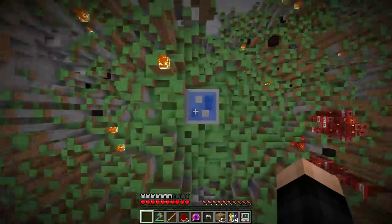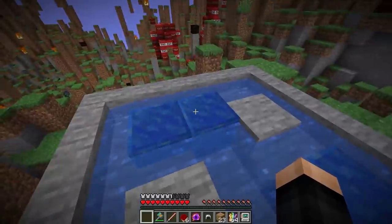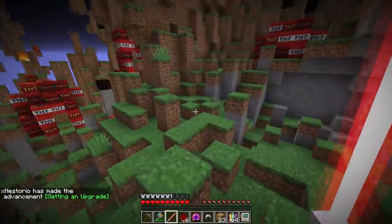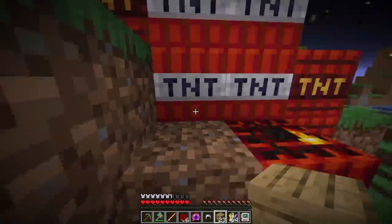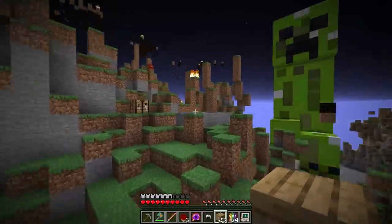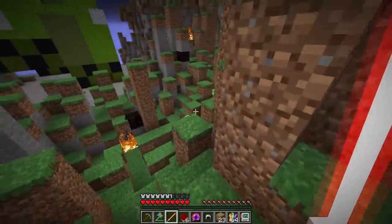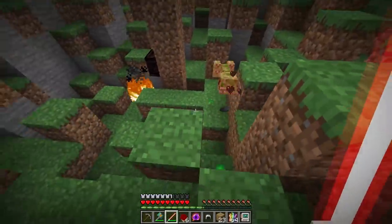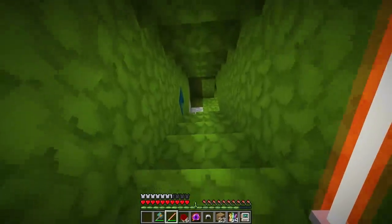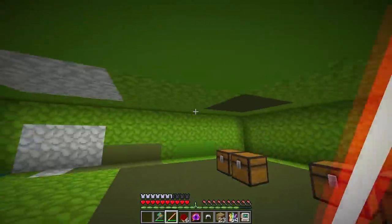Oh gosh, that dropper is evil — it's lapis blocks. Whoever did that does not like me at all. Let me grab some TNT — fire blast TNT, impact TNT — we definitely don't want any explosions right now. It's only four creepers, as long as I don't explode we should be good. That was way too many creepers — we're going inside, closing the door, never going back. I'm gonna guess the key is up here at the top of the creeper.